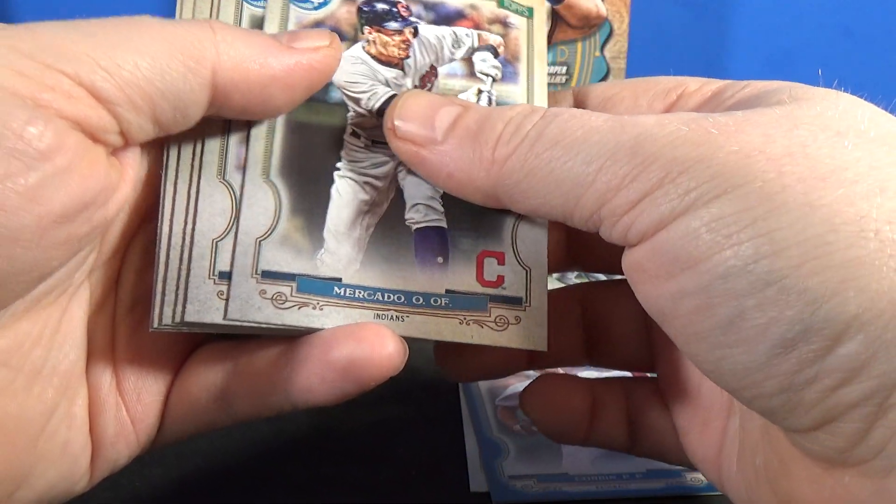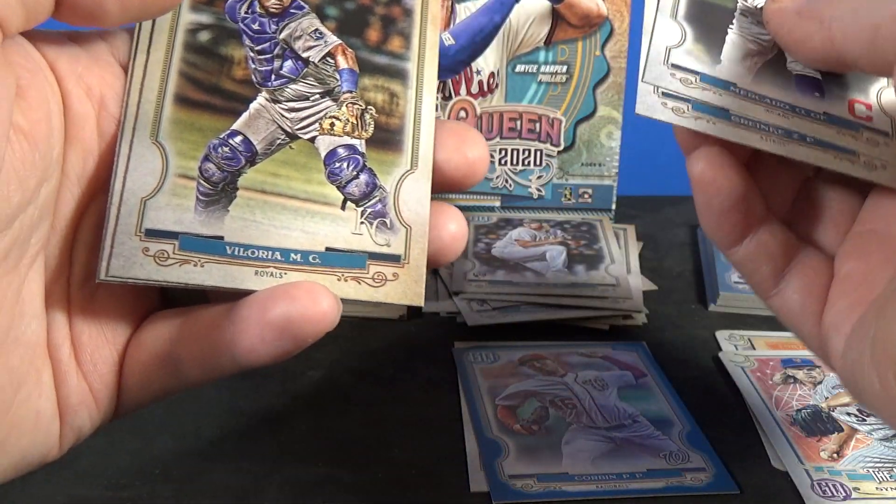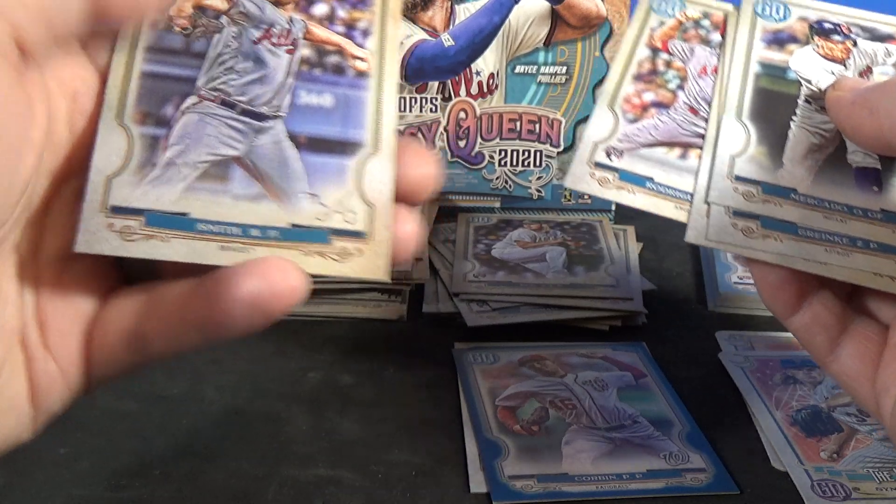And the last pack: Mercado, Grinke, AJ Puck rookie, Valoria, Rodriguez rookie, and Smith.